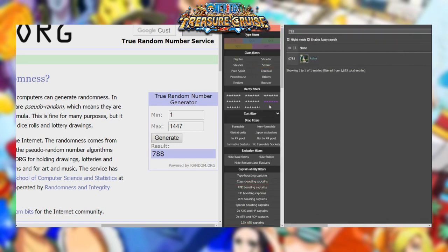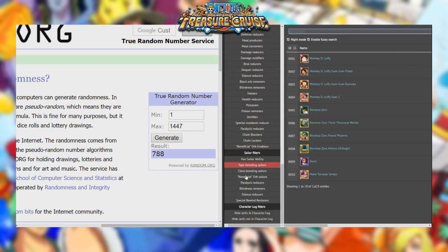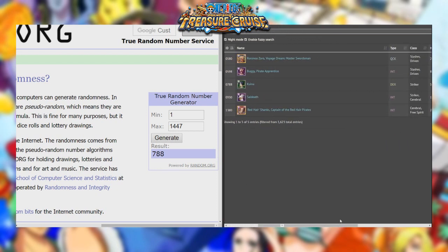I don't actually have her Evolved, but that is five characters. So if we go ahead to our character log, these are our five characters: Log Zoro, Fortnight Buggy, Kawina, Saldeath, and Red Hair Shanks. I'm going to hop back into the game, build a team with these characters, and I'll see you guys there.